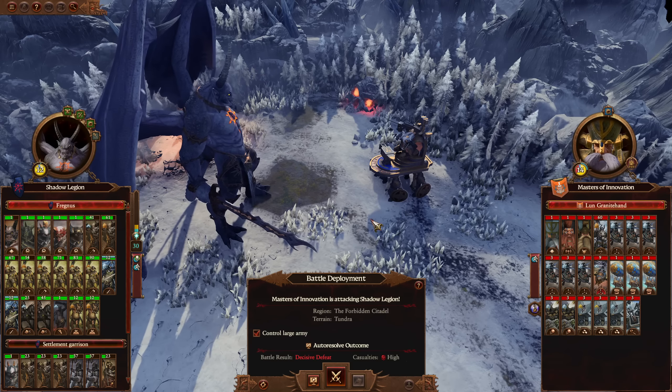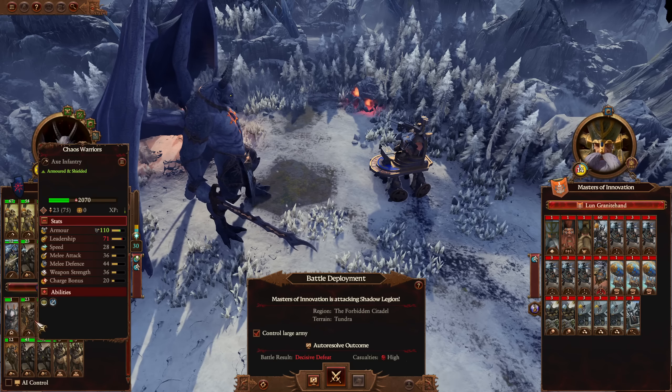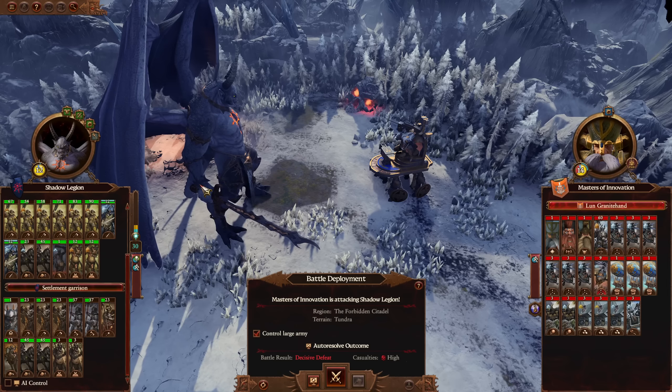We've got a Demon Prince, and he is too slow to catch the gyro bombers, so trying to do that would be hopeless. The Marauder Horsemen would get killed near instantly by any of them. The battle difficulty is also at maximum. So we're going to jump in, I'm going to read out the email, and come up with a plan.